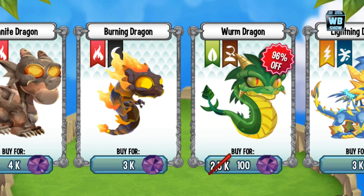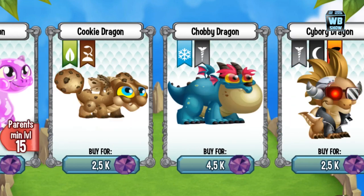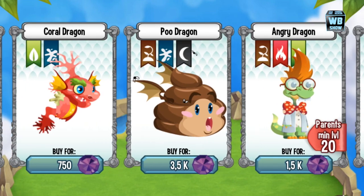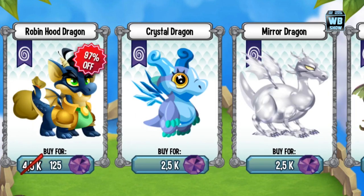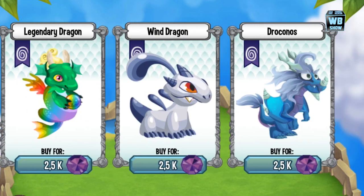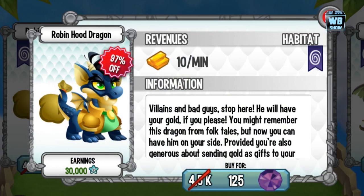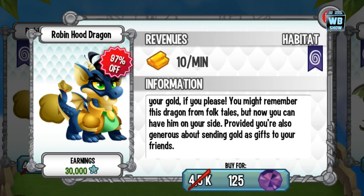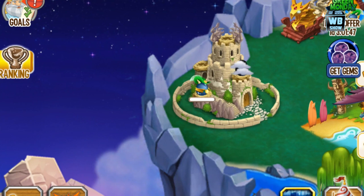There's also the Worm dragon, and I believe one or two more — maybe it's only three dragons total. Anyway, let's focus on the Robin Hood dragon. It's the one worth looking at. Since it's legendary, you can't breed it. Here it is: Robin Hood dragon, a legendary type dragon, 125 gems at 95% off. This dragon was available on Facebook for a while, but this is the first time it's available on mobile devices.